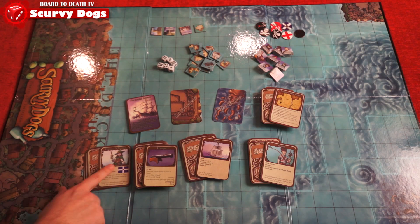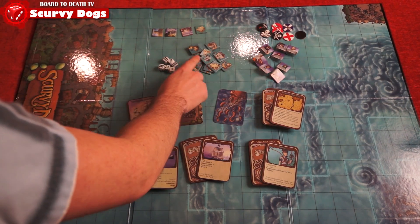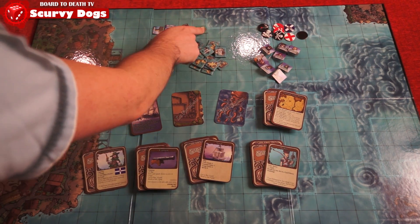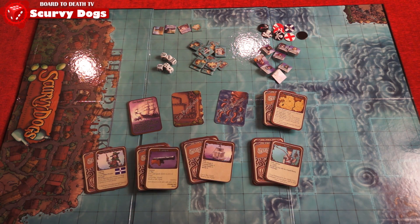In the box, you'll get a playing board, which is the ocean you'll be fighting on, 8 captain cards, which are the pirates in the game, 8 captain tokens and their bases, 20 island tokens to create islands in the ocean, 4 named island tokens, and 40 crew cards, each with their own abilities and effects. There are also 28 letters of marquee, which cost 5 gold to buy.